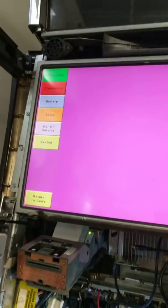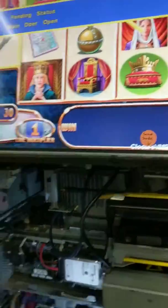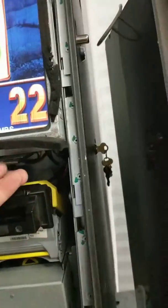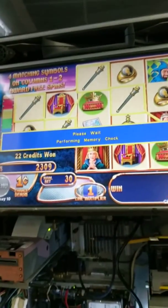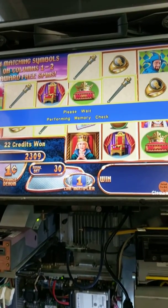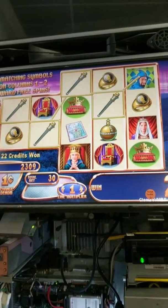There are more settings in there. It's not the attendant menu — this is the administration menu. Press back — main door open. Now either you close the door, which this little piece of metal will close it, or you pull it if you need to perform tests and still have the door open. It will do a 'please wait, performing memory check' every time the door is opened and closed. Back to normal.